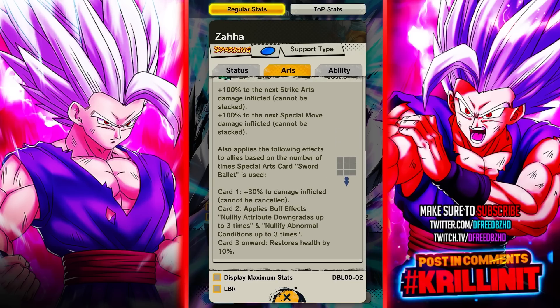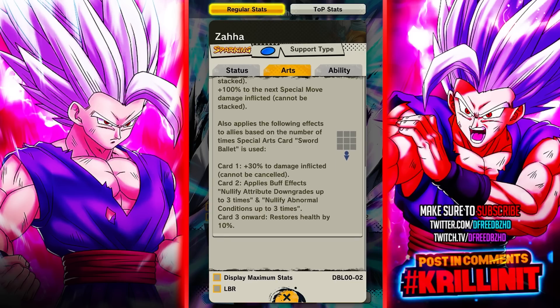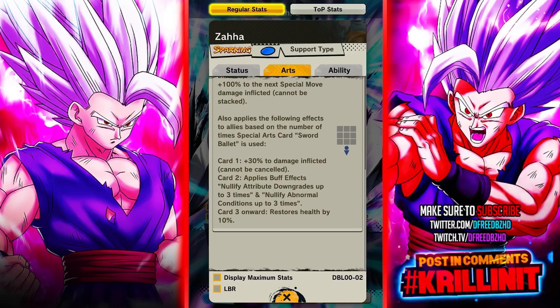A couple of things are gonna happen here. He gets extra strike and special move damage - we don't really care about that. We care about the bottom half: the first time he uses it, he's gonna give Gogeta and Beast a permanent 30% damage increase. That is massive, and you can use it at the very start of the game because he draws one. That is massive - that's really really powerful.